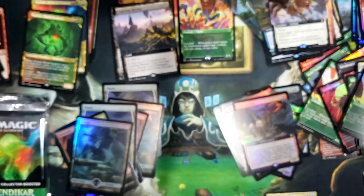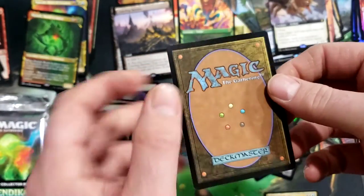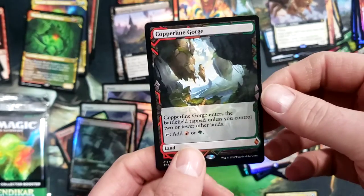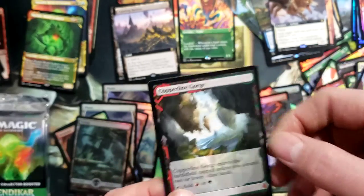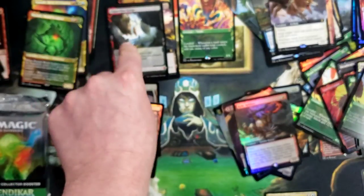Let's see if the second box topper opens even remotely better than the first one - and it did, look at that. Copperline Gorge - very nice!